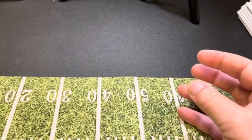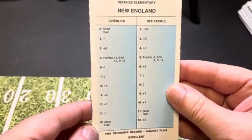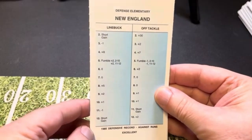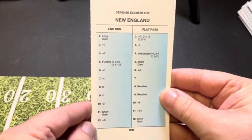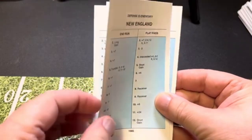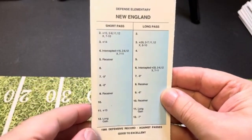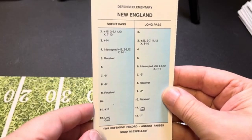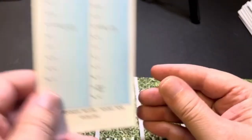The next one we're going to look at is the AFC champion New England Patriots. This is their run defense — as you can see, they were rated excellent against the run. Here you've got their flat pass and end run defense, and they were also good to excellent against the pass. There is their short pass and long pass defense; they have a sack at 7 and 8. So that was the New England defense.